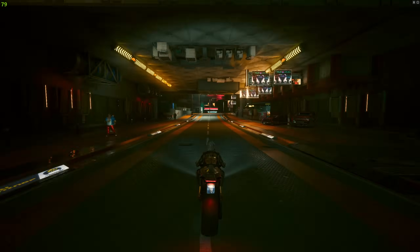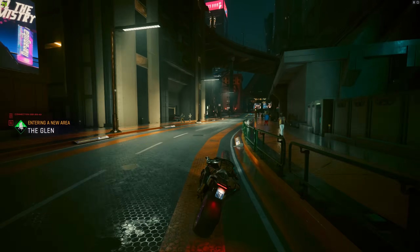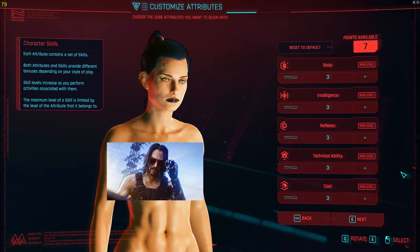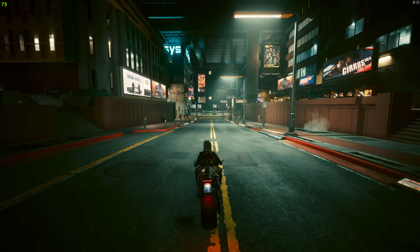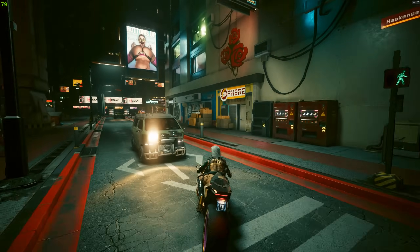Now let's go into the last category, which is leveling. I have quite a lot of sweet tips for you right here. So first things first: when starting the game, put three points into Cool, three points into Intelligence, and one point into Technical Ability. Then you prioritize Cool and Intelligence, and level both up to 15.